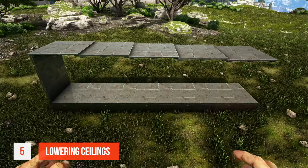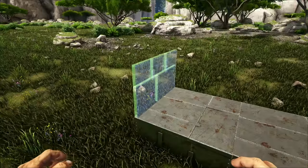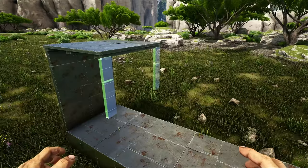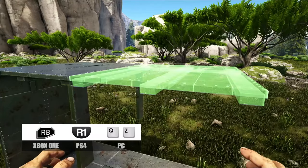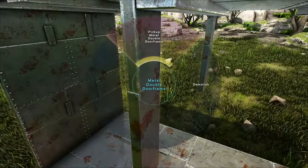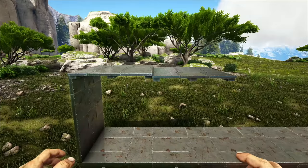Tip number five: how to lower ceilings. Just like before, start by placing some walls with a ceiling on top. Then place a double door frame underneath the ceiling — double door frames have two snap points. Next, snap another ceiling to the lower snap point, then demolish the door frame. You can then continue repeating this process, each time lowering the next ceiling by one unit.